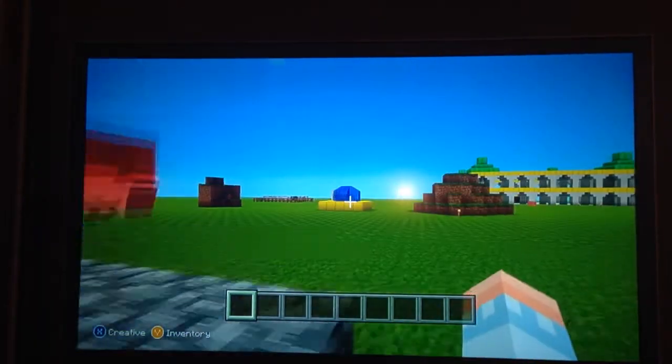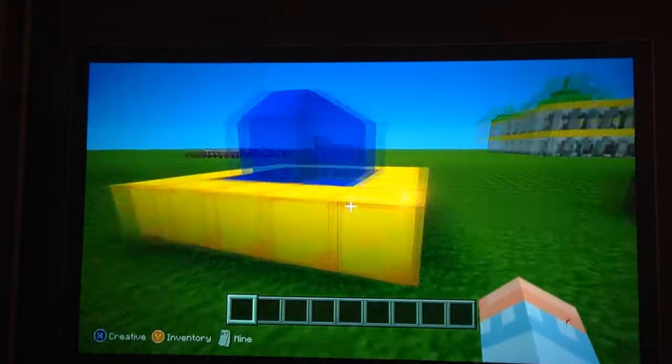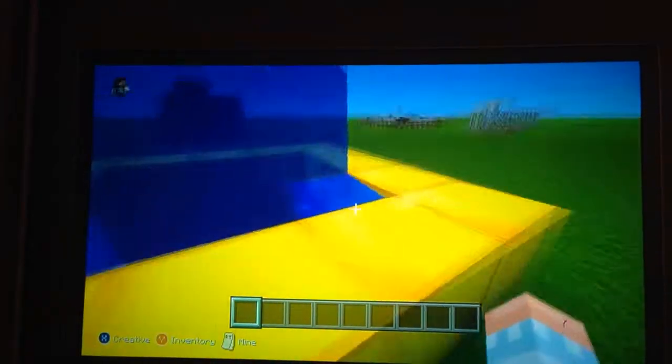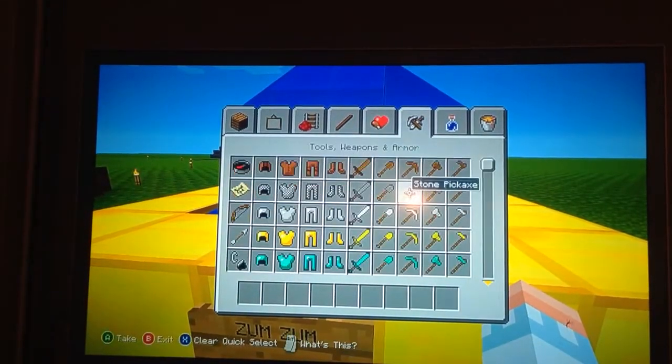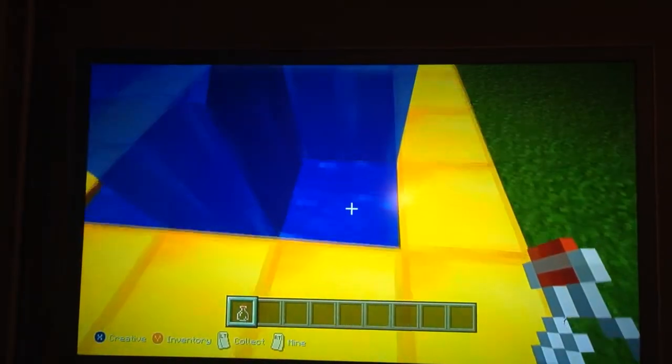And then here's the Zamzam water — it's basically a fountain. And then here are the two hills. It says Zamzam, so you would get a glass or bottle, and you would fill it up, and then you would drink it.